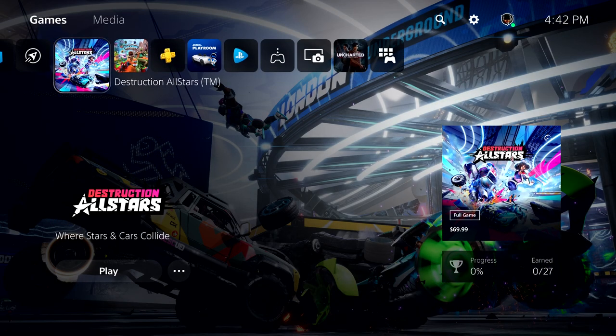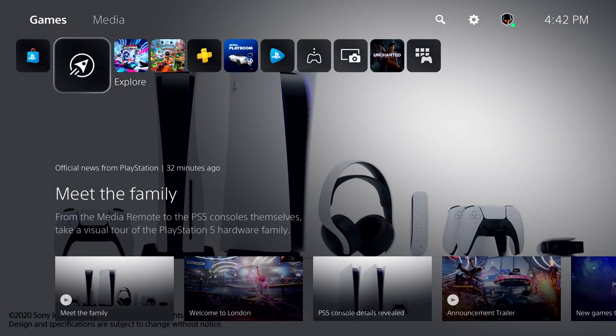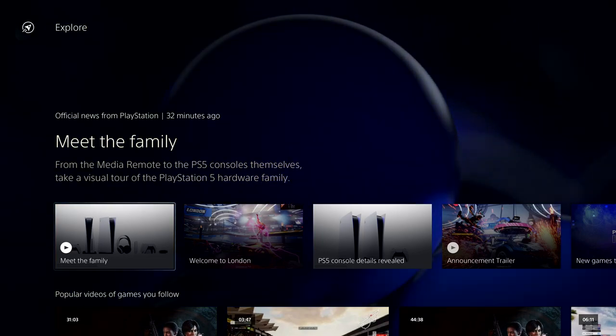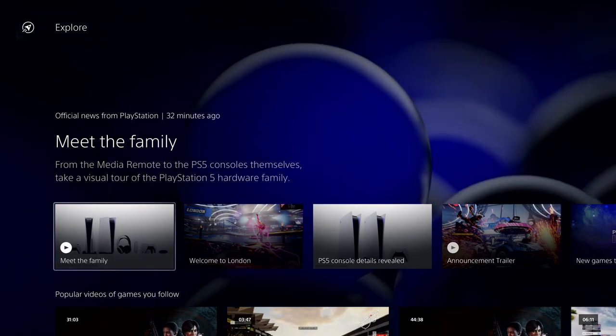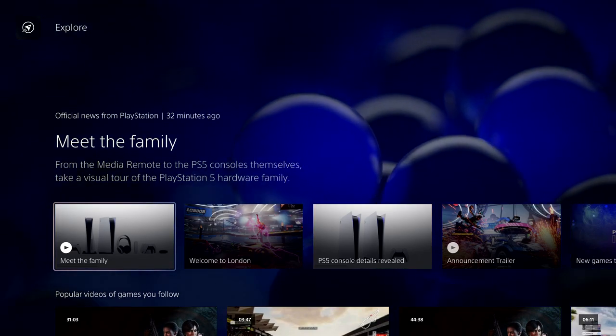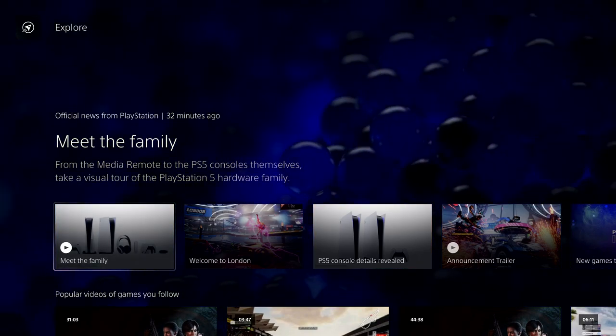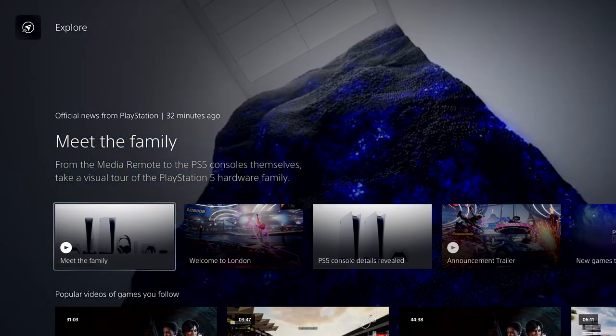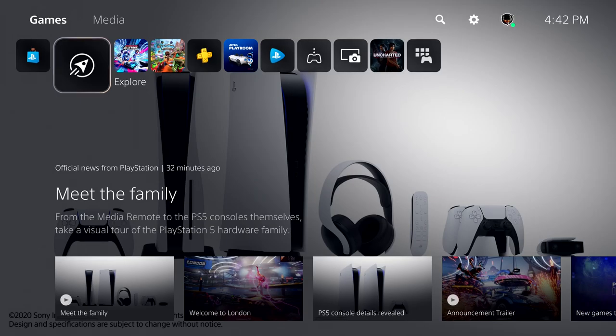Let's move one spot to the left and check out Explore, which brings together all your games. We saw a view of this from the Control Center earlier, and another view will also be in the new PlayStation app for mobile devices. Explore keeps you in the loop with official stories from PlayStation and from all the games you're following, including trending media from the community. We'll be testing and learning about this feature in the U.S. at launch, so not everyone will have this on day one, but it gives you a good idea of the direction.